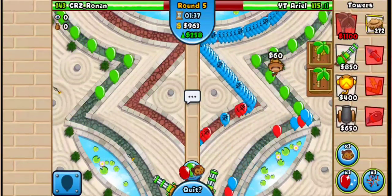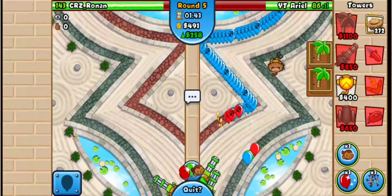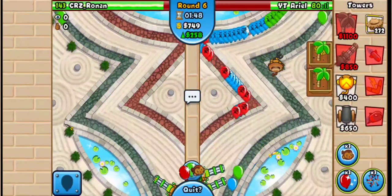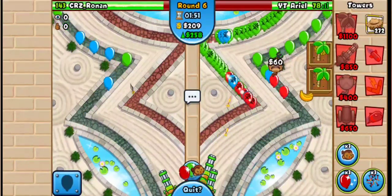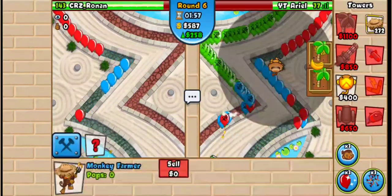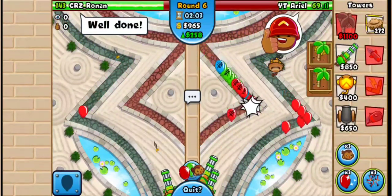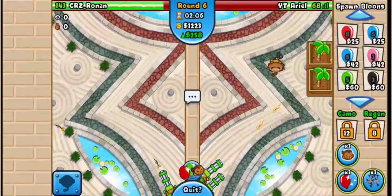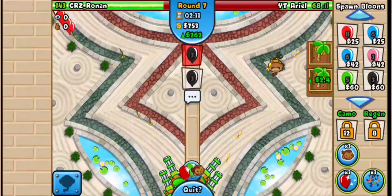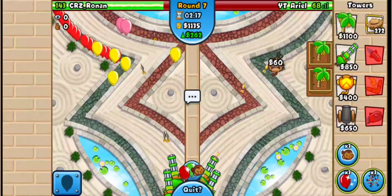I might have to go for another dartling in this case. I'm leaking to the AI as well, so I have to get another dartling. He balloon-boosted, so with two dartlings I should be fine. Clear the AI again — yeah, I'm fine with two. He's going for another dartling — so he's going eco, which is pretty interesting. No point in sending blacks.